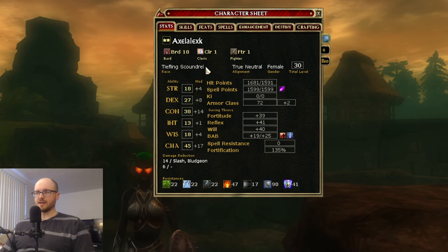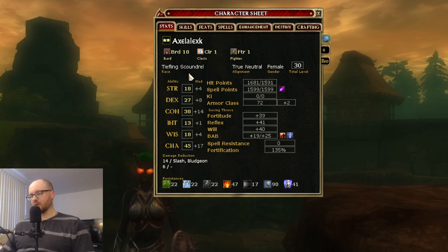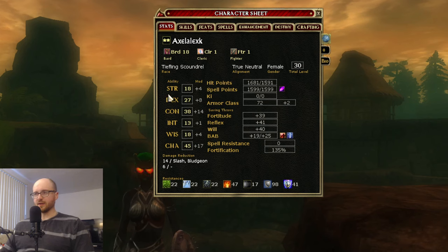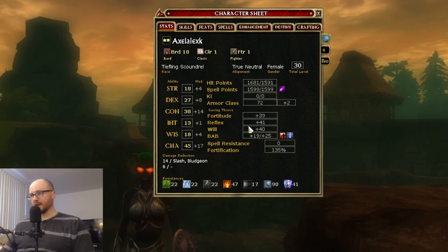Dexterity is the primary stat for hit and damage with ranged weapons like bows. It's also very important for certain classes like Rogue, because Dexterity affects your Reflex saves. Evasion — a key Rogue ability — is based off your Reflex save, so Dexterity is really important for evasive classes. It also powers your Reflex save, which we'll get into in a bit.